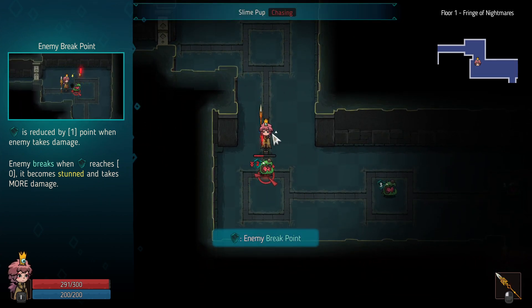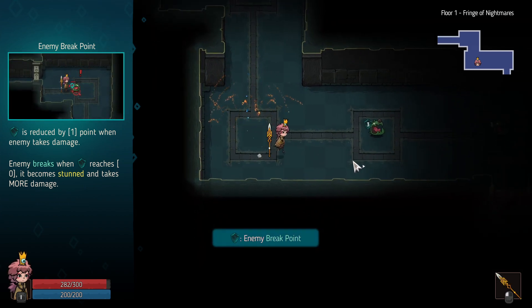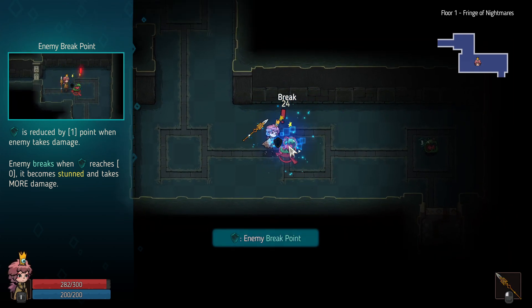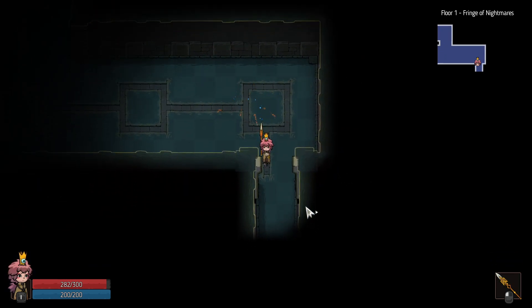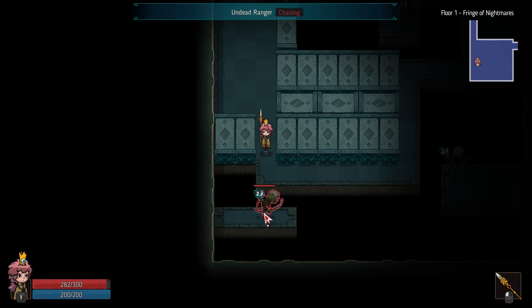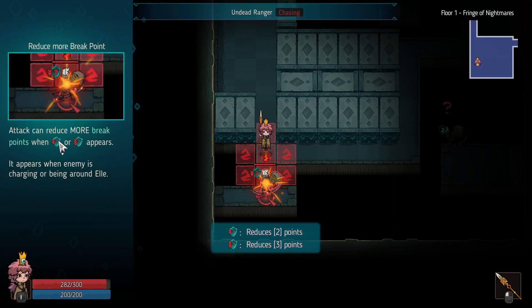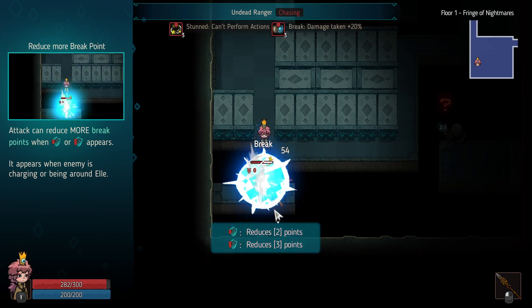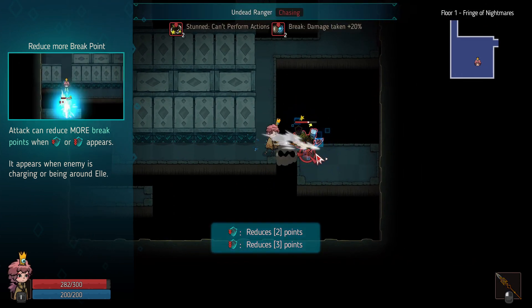It looks like enemies lose armor when they're next to me — I told you I was going to misclick! Enemies are more vulnerable when charging or when you're nearby. That's why the slime had less defense. So the strategy is: break the enemy's meter to minus two or even minus three, then break and kill.